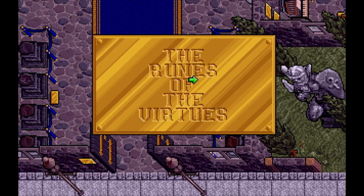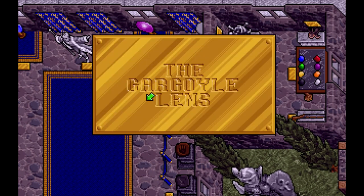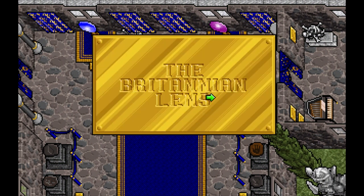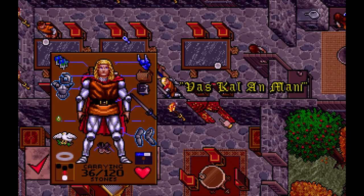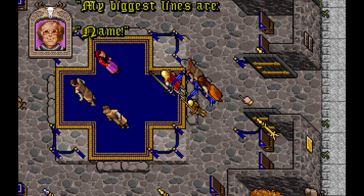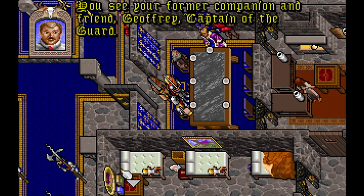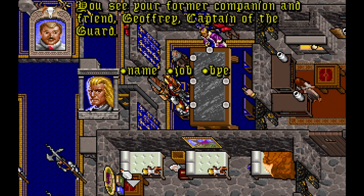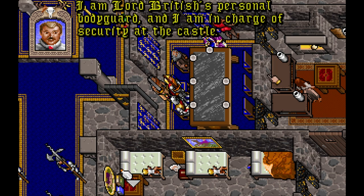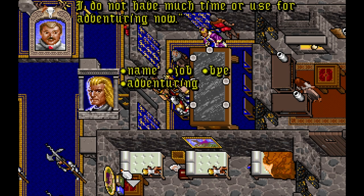In Britain, you can visit the museum where numerous items from your previous journeys are on display — such as the Runes of the Virtues and the lenses used to view the Codex of Ultimate Wisdom. There are carnival games, pubs, and even a theatre preparing a play based on your exploits. Unfortunately, the investigation reaches a dead end as the ship carrying the suspects never reached Britain, so it's time to visit Lord British's castle for more information about the current predicament.